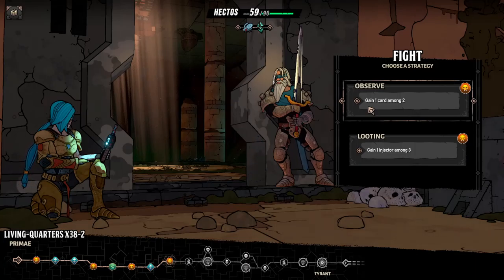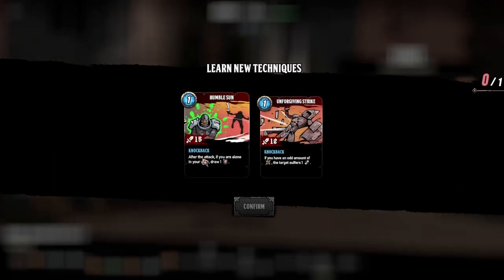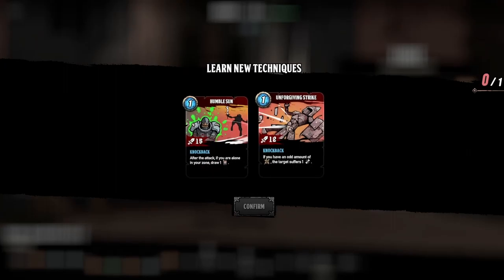Gain one card among two. Humble Sun: 15 damage, knockback — after the attack, if you are alone in your zone, draw one card. Unforgiving Strike: 12 damage, knockback — if you have an odd amount of counter attack, the target suffers some sort of vulnerability. I'll go with that one.